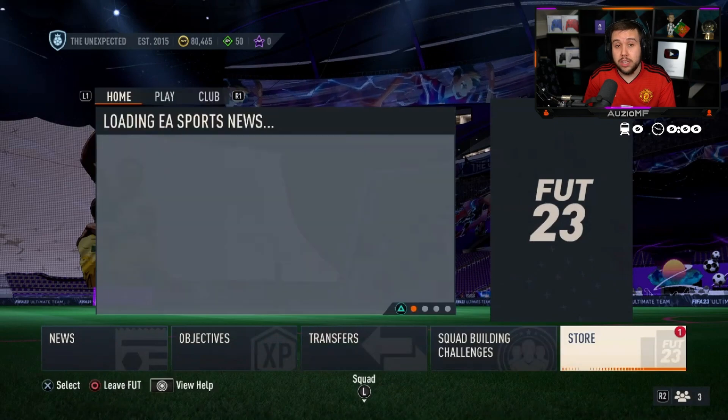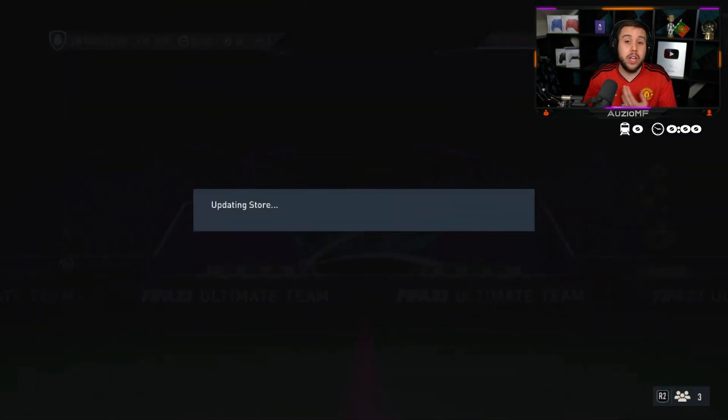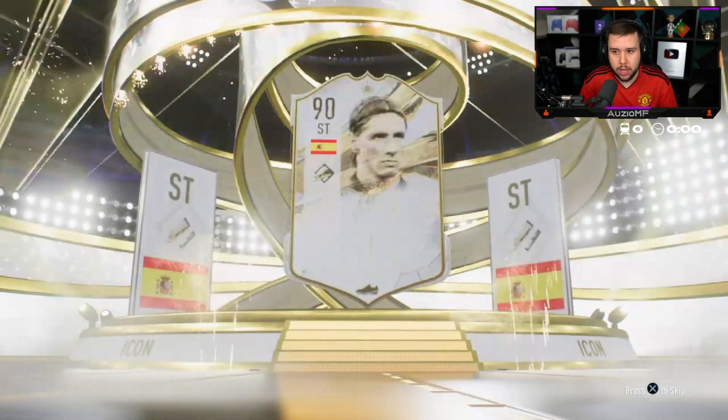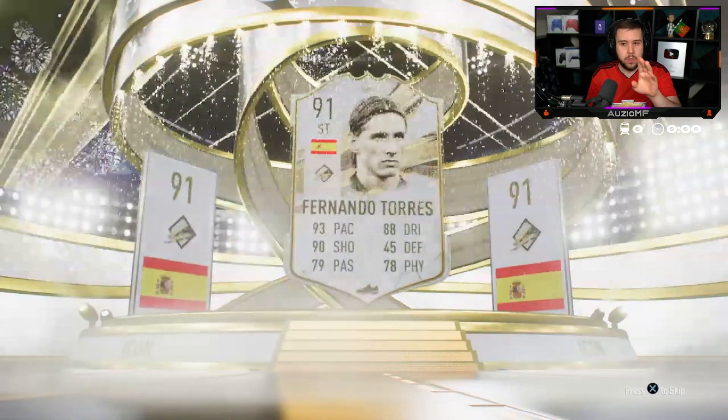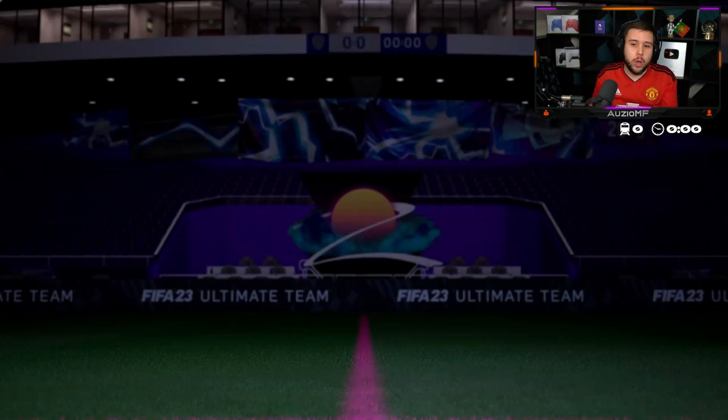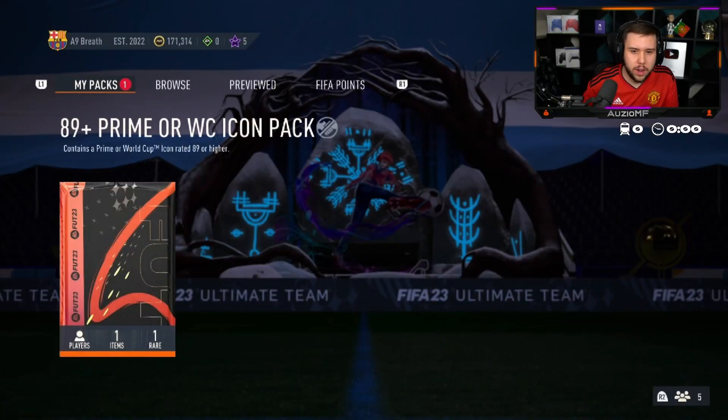Let's find out if that can continue. Spanish striker — is it Butragueno again? He already had him on the bench so it would've been a dupe. Fernando Torres — small W. Let's open it: Portugal, center forward, English striker — it's gonna be an L. Rooney? Didn't he say he got prime Rooney last time?